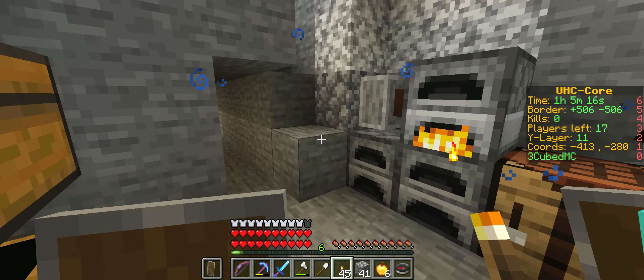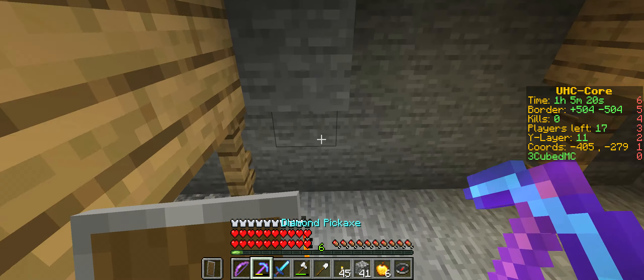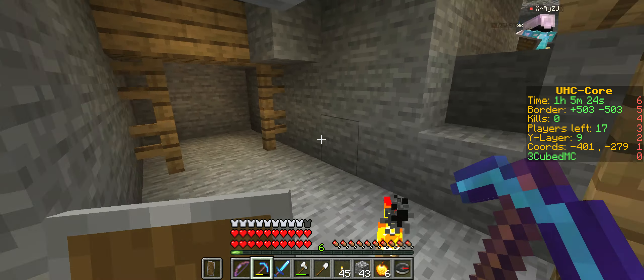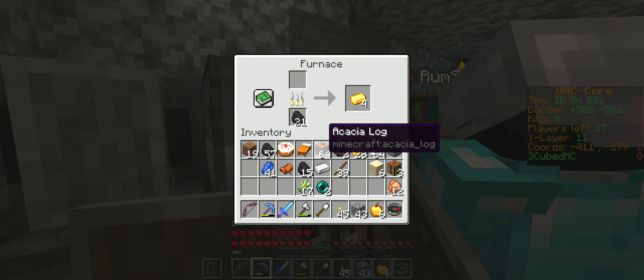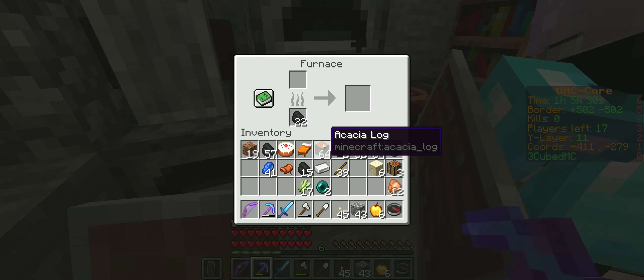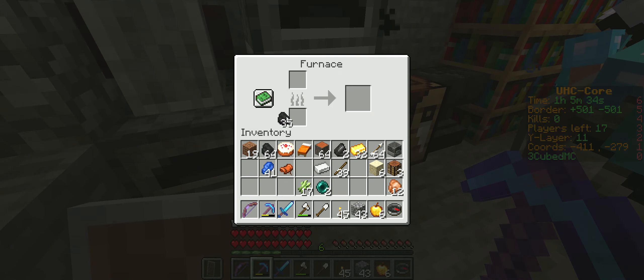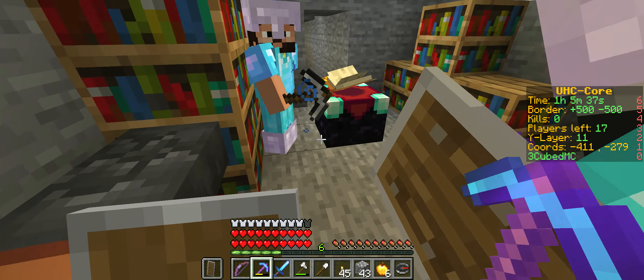I already have boots. I've got feather falling on mine. I've used every single level. I don't want to take damage from falls. I've got no levels left, I just used every single one. Okay, throw them at me then.